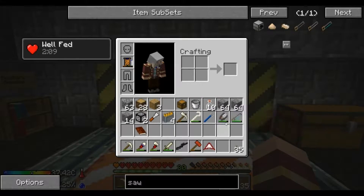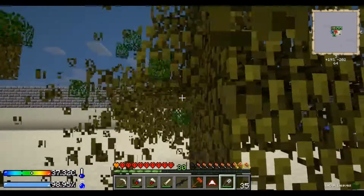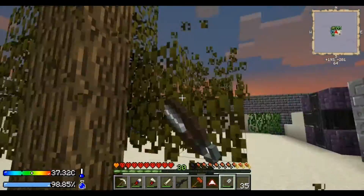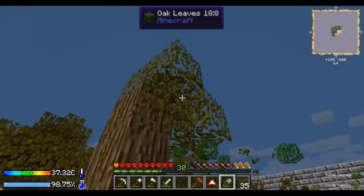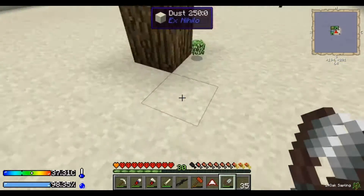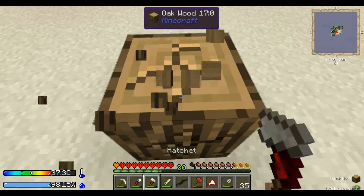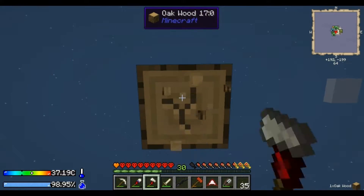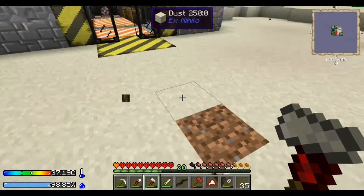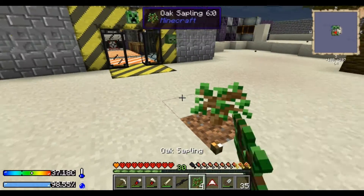Okay let's get some leaves, some wood. I think we're going to concentrate on getting some iron now, so we can make some compressed iron. Actually maybe we should just make the Invar.